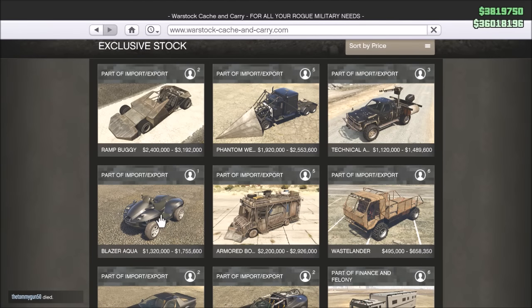We got the Blazer Aqua too — it's a good game but now it's perfect with two cars that can drive on water, which is exactly what everybody was waiting for. We also got this small shed on wheels, like a Mad Max vehicle.